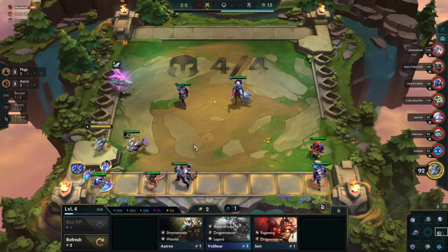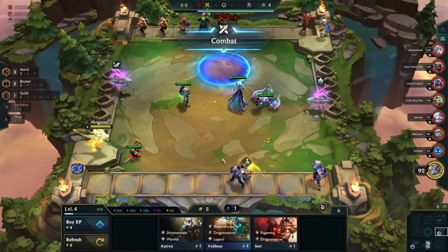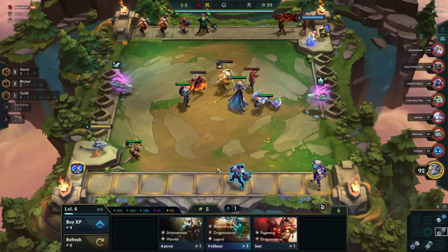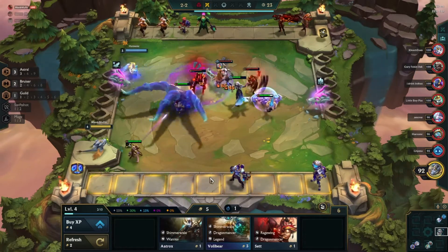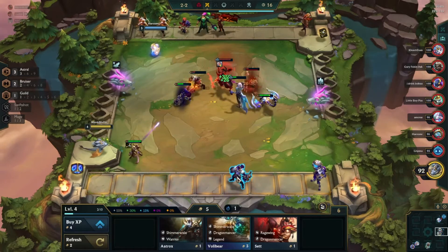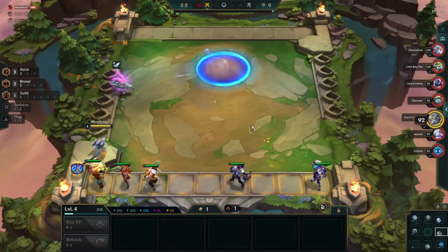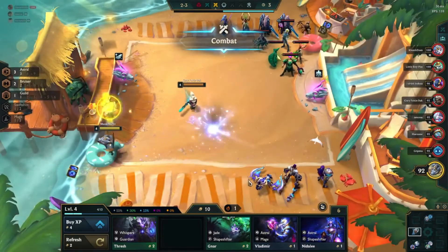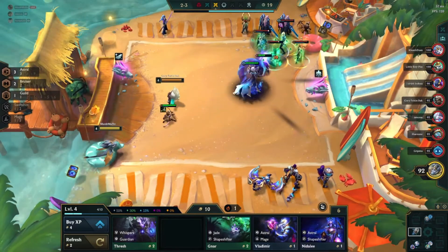If you get an early Nidalee she can be a great item carry for Varus, but normally she'll be hogged up by Nidalee reroll players. Once we get a Skarner, we're going to put him in over Nami for that bruiser front line, and put items on our Twitch. Twitch is pretty decent early game as a damage dealer unless there are assassins in the lobby — assassins are actually really dangerous for this comp. His guild trait gives him extra attack speed, so even without Swift Shot he gets decent speed and helps us win rounds.